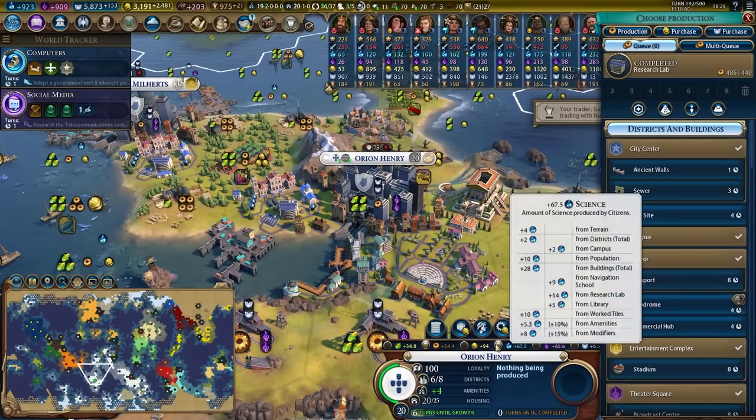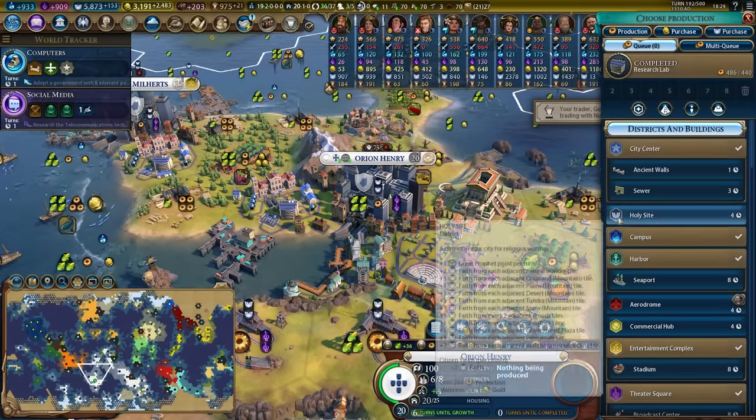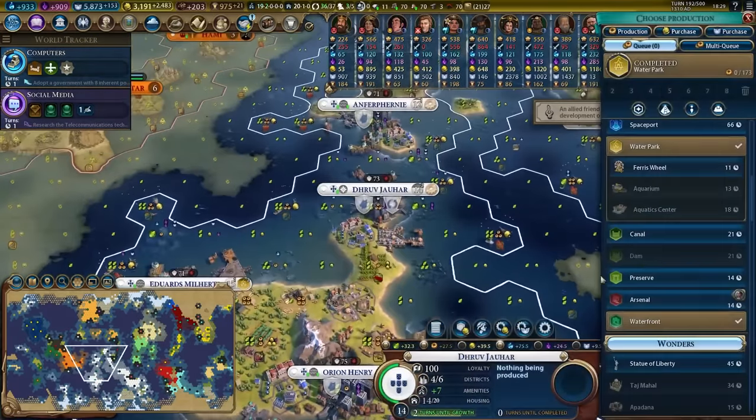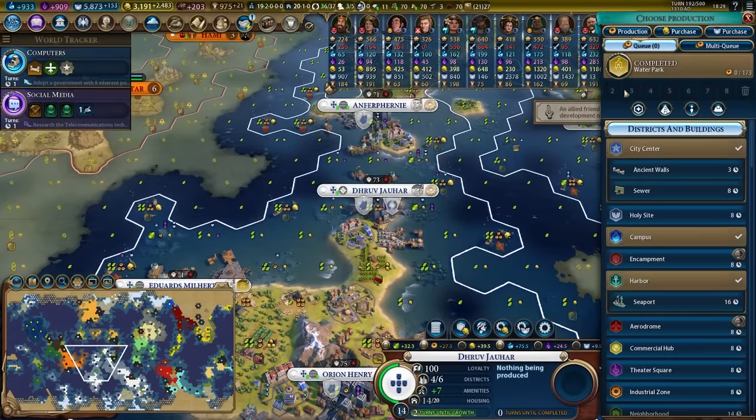We got the research lab in here. Let's make sure we work on the science. We'll build an arsenal. Water park is banging out here — we'll grab the ferris wheel because that's two amenities.